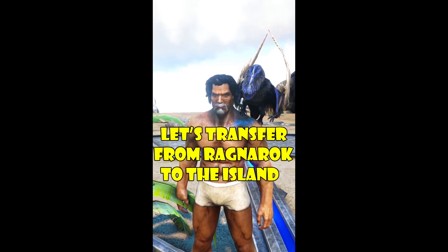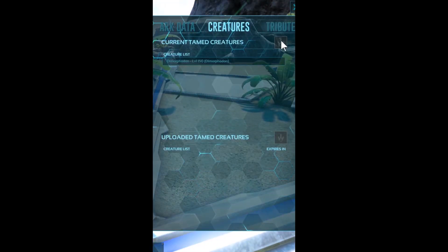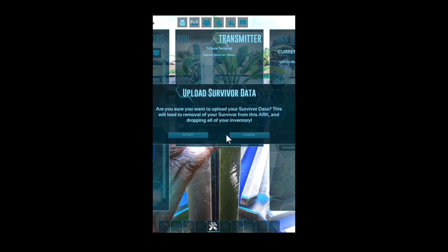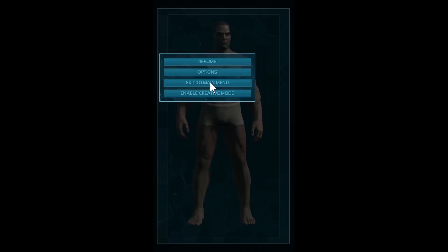Let's transfer from Ragnarok to the island. We'll start by accessing the blue obelisk. Under the Creatures tab, select the creature you wish to upload. Now, select Upload Survivor. Once you have uploaded your character, leave the map that you are on.